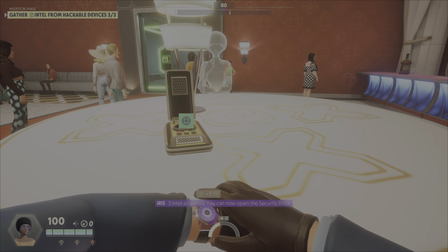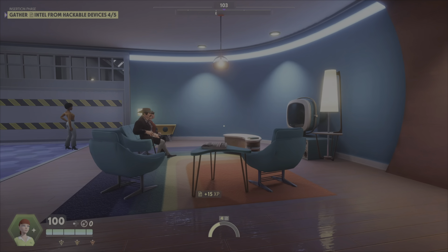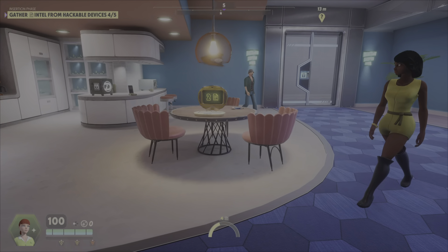Smile — you are now on the screen. The holographic cover is the most important tool an agent has at their disposal. Without it, anyone looking in your direction can easily identify you. Please stay put while your cover activates. Think of the holographic cover as a shield protecting you both visually and physically. While active, nobody can see your actions, weapons, or gadgets — only your movement. Additionally, it absorbs some of the damage caused by incoming attacks. Try moving around the room while paying attention to the screen to see how your cover reacts. Notice that your cover only follows the direction you are moving towards — it leaves you free to look around without being suspicious.